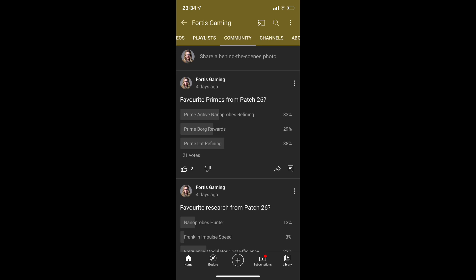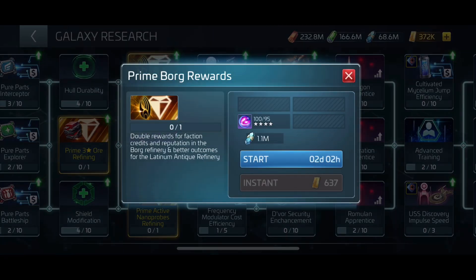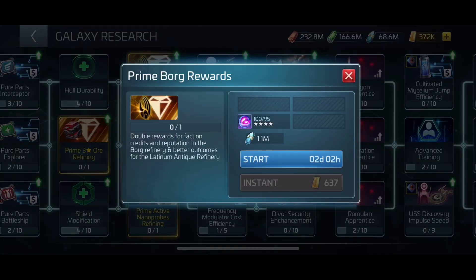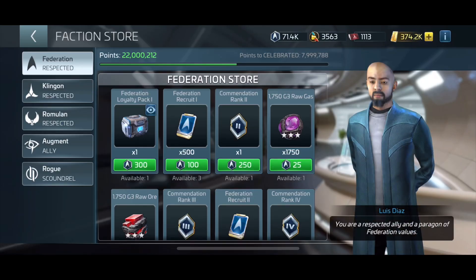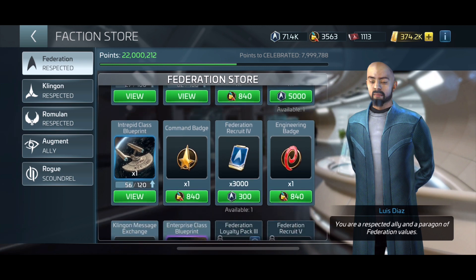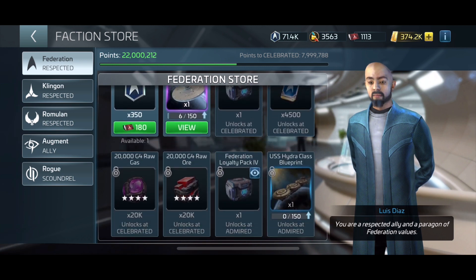The results are surprising — the benefits of Prime Borg Rewards could be huge, especially for free-to-play players. It essentially means you can get double the rewards for faction credits and better rewards from the Latinum antique refinery. The more faction credits you have, the more ship blueprints you can get in the future.